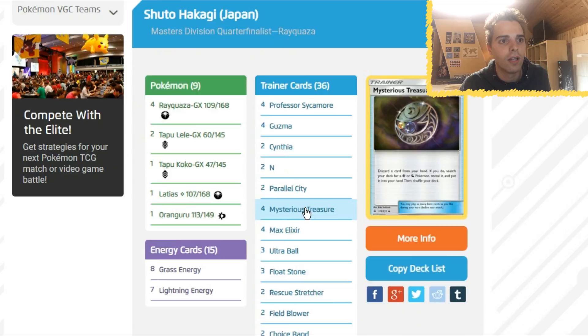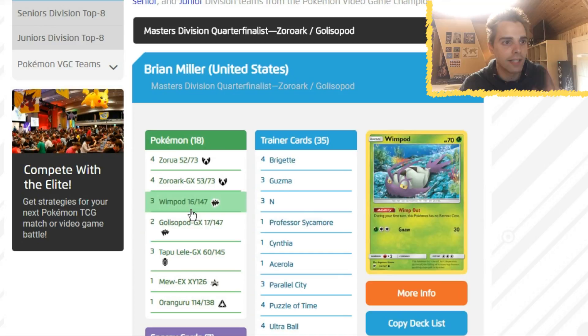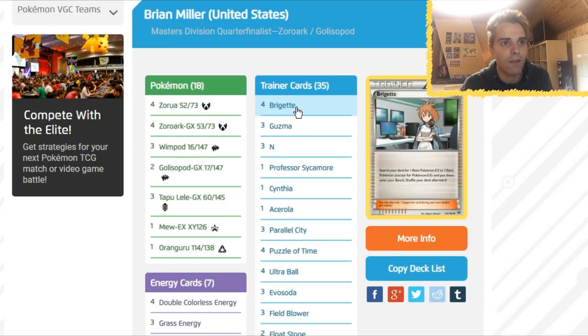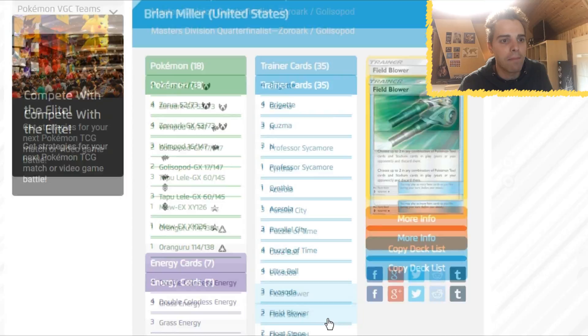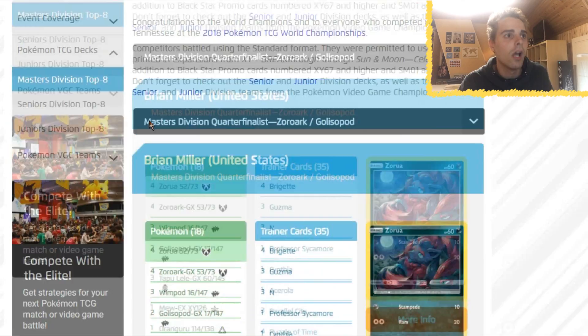The eighth list is Zoroark Glaceon from Brian Miller from the United States. Three Tapu Lele in a Zoroark build — you always need Tapu Lele for access to great supporters. You have Acerola to get your Pokemon back in hand, Guzma to get out, and four copies of Brigette — this guy definitely wanted that first-turn Brigette to set himself up. One Counter Catcher, one Max Potion — a couple of tech cards. Notably, there's no Mallow in this list, and Glaceon is the secondary attacker.